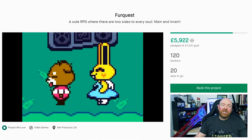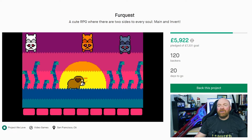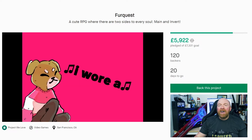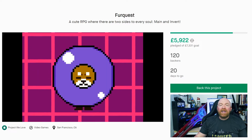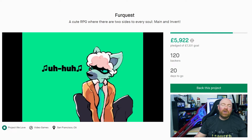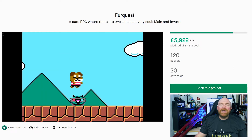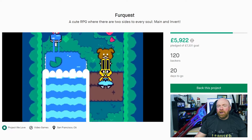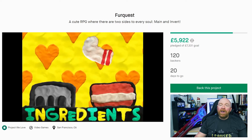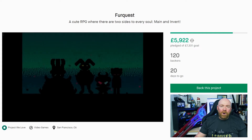Kickstarter has been awash with top-down RPGs over the last year, but FurQuest just oozes style, with the four main characters walking across the screen like the Beatles at Abbey Road. I also really like the main idea of the game, which is that every person, a main, has the opposite version of themselves, an invert. The story revolves around how these two types are separated, leading to interesting characterisation and story twists. The combat system also stands out - every enemy has their own bite-sized combat minigame, a little bit like WarioWare.